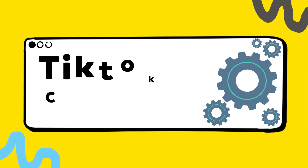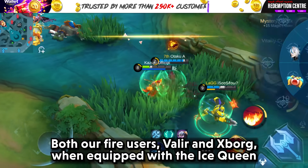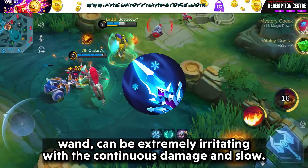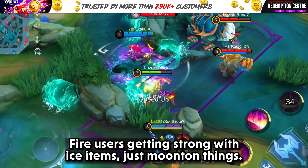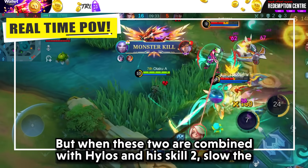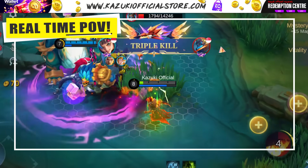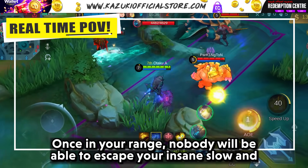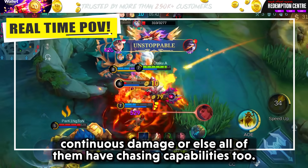The next combo is the Slow Hell Combo, featuring Valir, Eudora, and Hylos. Both fire users, Valir and Eudora, when equipped with the Ice Queen Wand, can be extremely irritating with continuous damage and slow — fire users getting strong with ice items, just Moonton things. But when these two are combined with Hylos and his skill 2 slow, the slows are just too much to deal with. Once in your range, nobody will be able to escape your insane slow and continuous damage, and all of them have chasing capabilities too.